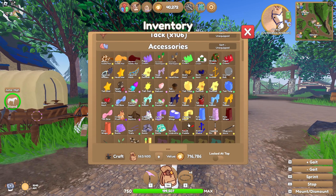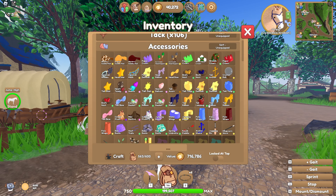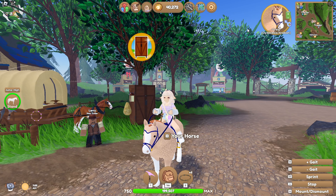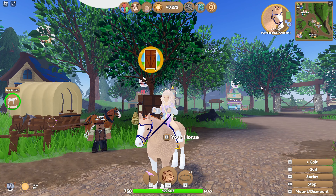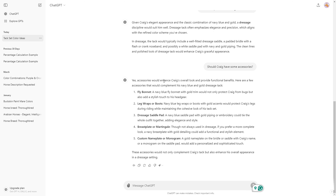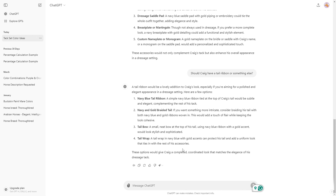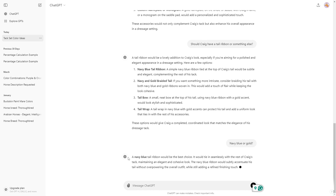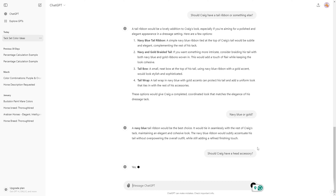For accessories I'm going to pick a couple of options and then let ChatGPT choose from there to make it easier. We're going to ask if he should have a head accessory and a tail accessory, and it can say yes or no to either. Since the chat already said we should have accessories to enhance Craig's overall look, I'll ask about tail ribbons first and then mane accessories. Let's ask: should Craig have a tail ribbon or something else? It says yes. Should it be navy blue or gold? Navy blue. Oh it looks cute! Now let's ask if he should have a head accessory — yes!